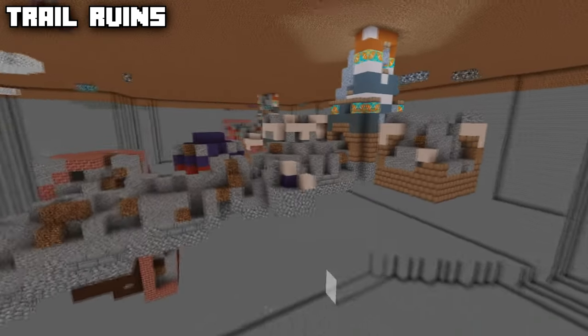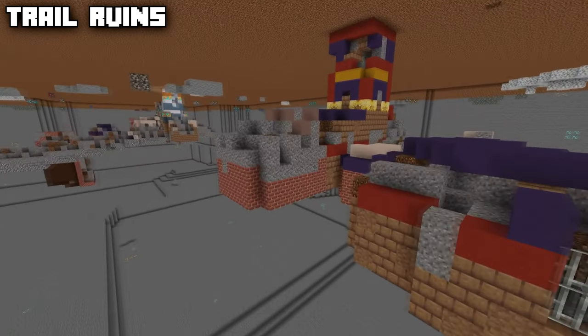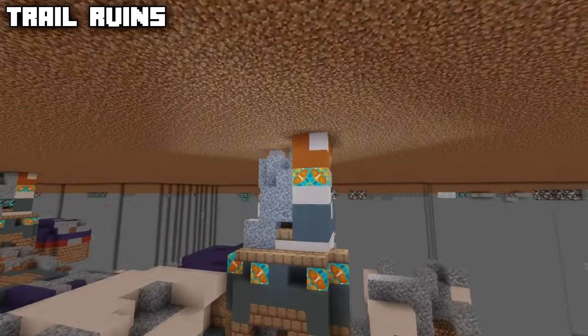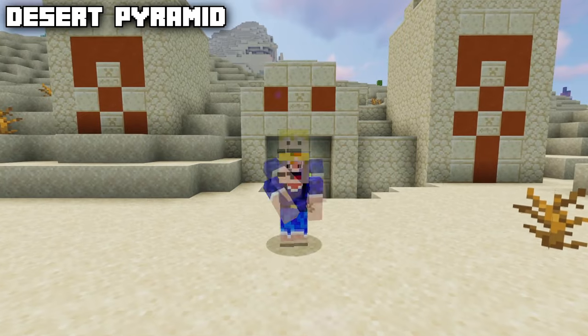There are different variants of trail ruins — they can contain quite a lot of mud and bricks as well, and are supposed to resemble a sort of broken-down old village or ruin. Now let's head over to above ground and see what kind of structures we find there.